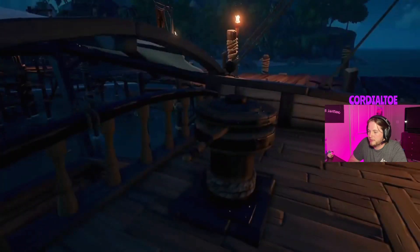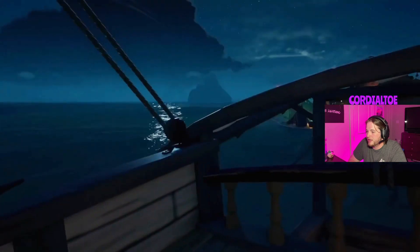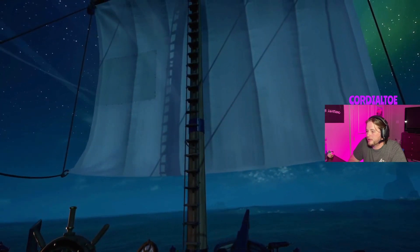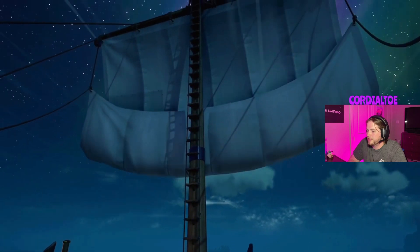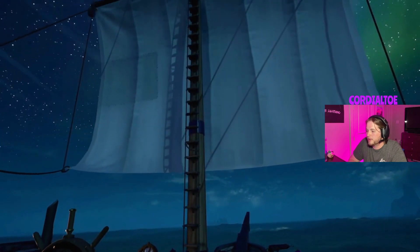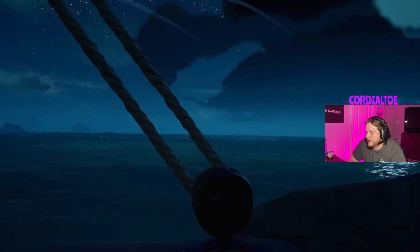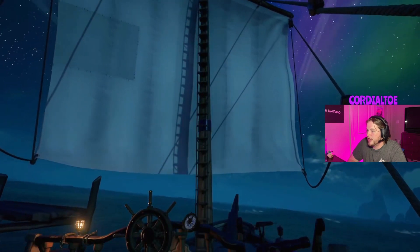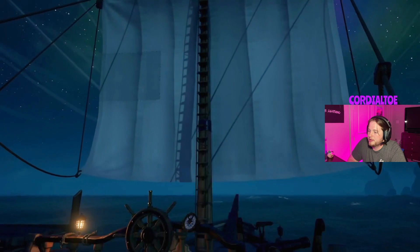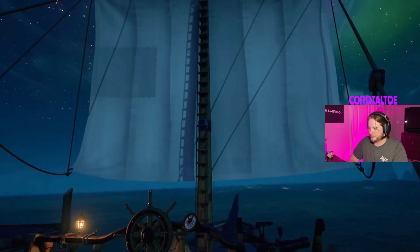I recommend never using your anchor — more on this later. Off to either side of your wheel is your sail length and your sail angle. Your sail length is how you lower and raise your sail, and this will control your speed on the water. Notice it drops very quickly but takes a long time to raise. Just behind that you have your sail angle. When you interact with this it allows you to change the angle your sail is going. You'll notice there is wind direction in the sky, and you want to match your sail angle with the direction the wind is blowing.